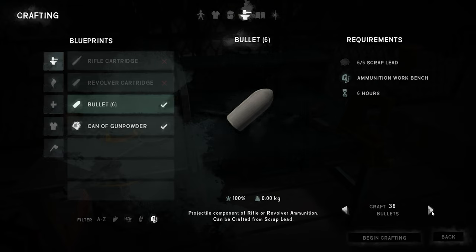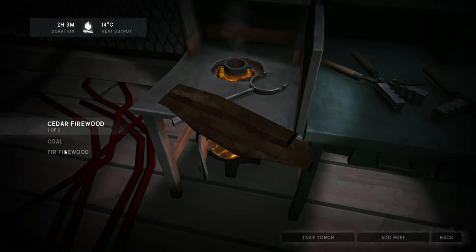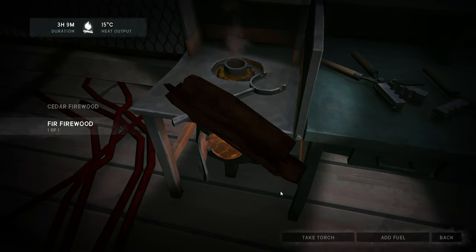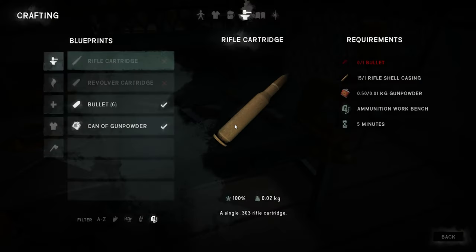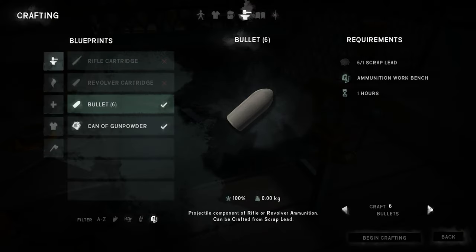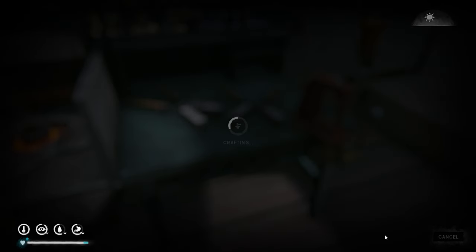Let's make bullets - they take an hour. So six hours to make 36 bullets, is that right? Let me add some more fuel in here. Four hours - let's try and do two hours worth. This is so cool, I'm sorry I've never done this before.